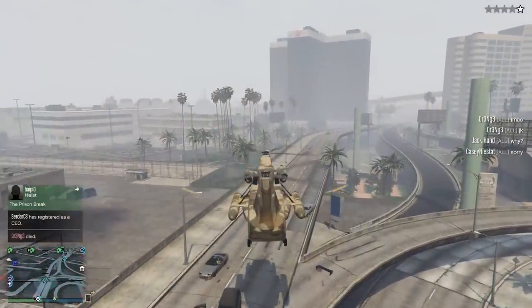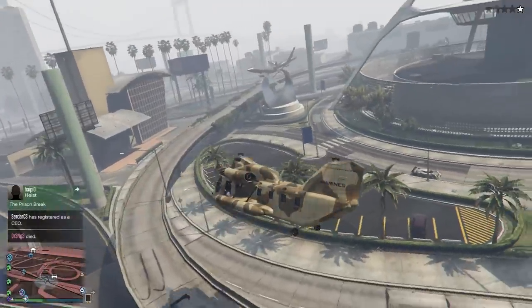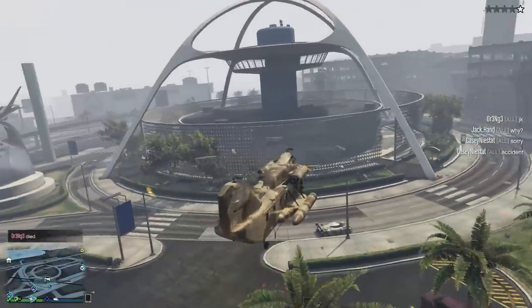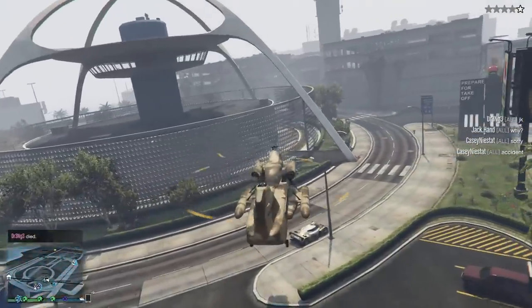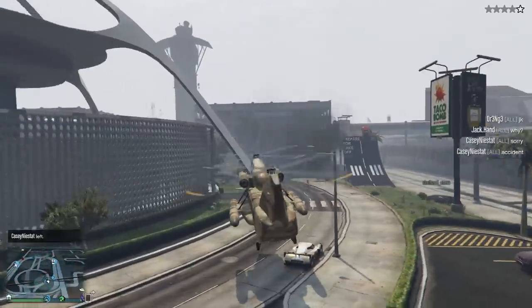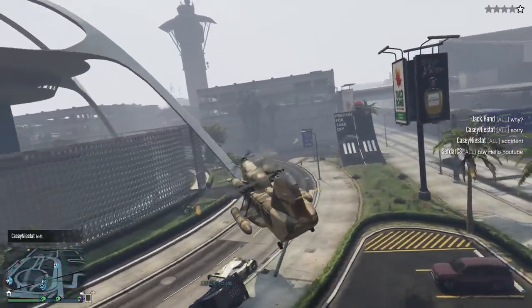Firstly, the thing is very heavy, and as such, the handling of the cargo bob matches that. So it's not very fast, and it's not a very agile helicopter either. However, the cargo bob is one tough helicopter, as demonstrated in my previous video about cargo bobs, and is more than capable of taking a few dents from obstacles that may be in your way when trying to pick something up.